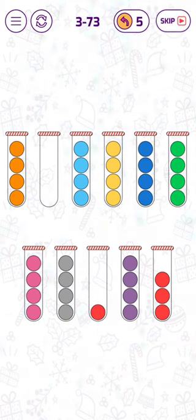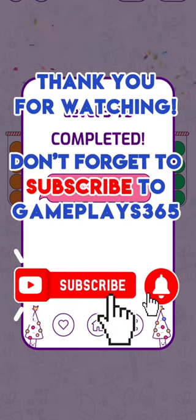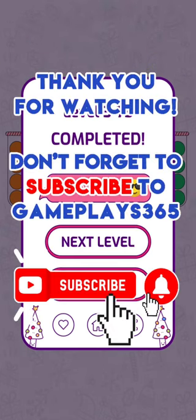Everything seems very logical now. That's it! I hope you enjoyed watching me find a solution for level 73 in the hero mode of Bubble Sort by Tap Nation. Don't forget to subscribe to the channel Gameplay 65 to stay tuned for new videos. Thank you a lot for your support and see you soon on Gameplay 65.